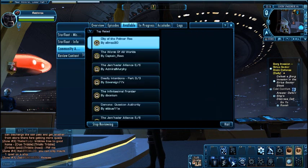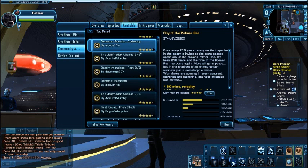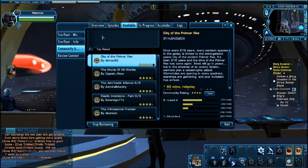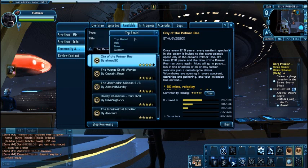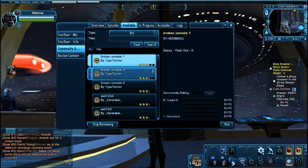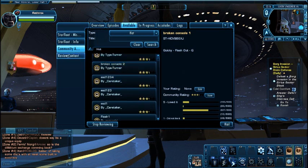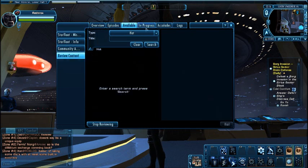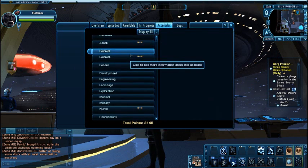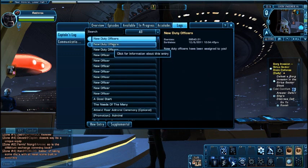They've got community-authored missions — basically the Foundry — and it is most excellent. It's definitely one of the key features of the game now. Players can make their own content. Free-to-play players can't create content, but they'll be able to play any created content that pay-to-play players have made. Some of this stuff is really decent — worthy of TV series episodes — and there are thousands of missions to do, so it's definitely worth checking out.